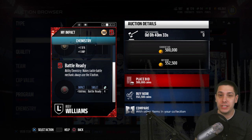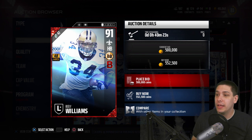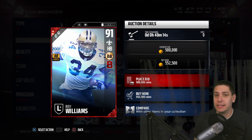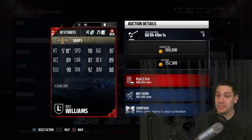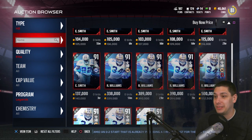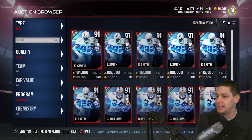It makes the tackle battle mechanic always use the X button. If you've played a lot of this game, you probably know that there are a lot of times where those little prompts pop up on your screen while you're running with the ball — press X, square, or circle — and you have to hit it faster than your opponent to break the tackle. This card always uses the X button. That is super, super cheese. That could make Ricky Williams even more crazy than it already looks attribute-wise. I think it's probably the best running back in the game right now, especially because of that battle-ready chemistry.